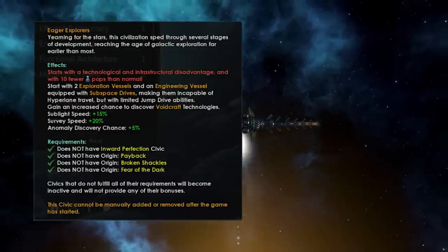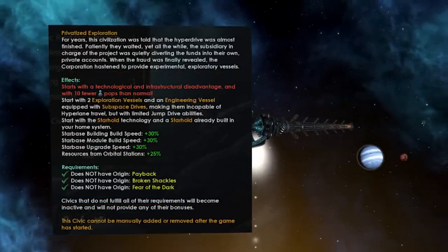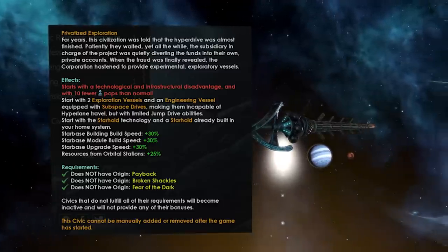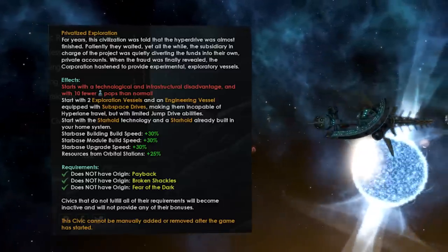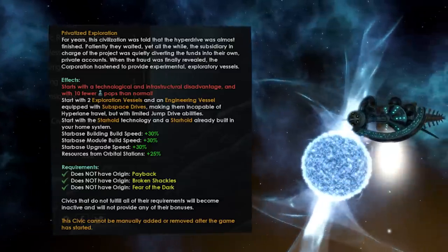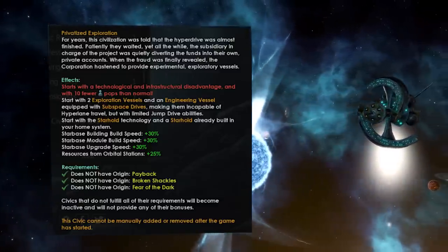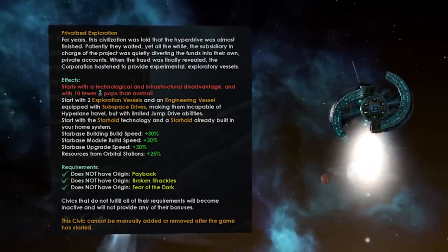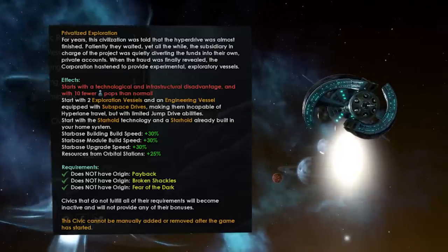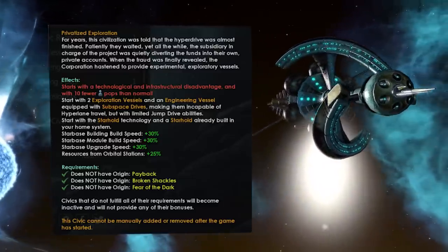However, Megacorp has privatized exploration, which gives you additional starbase buildings — at least on their building speed — increased module speed, upgrade speed, and finally you get access to tier 2 star bases from the start of the game. Arguably, this is also one of the weaker versions. Oh, and by the way, they also get a 25% resource boost from space mines, which is pretty darn nice. Anything involving a 25% boost is rather good.